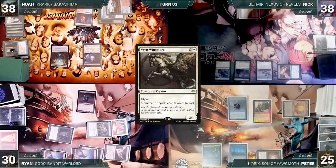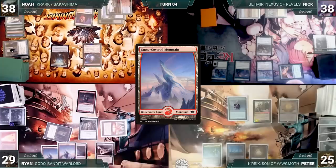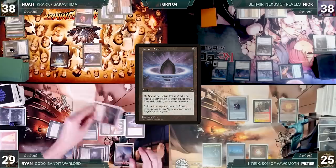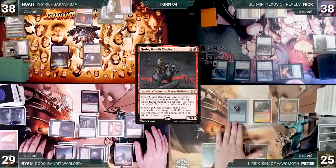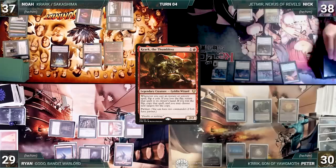Nick draws and plays Champion of Lambholt, then casts Vren Wingmare — Champion triggers getting a +1/+1 counter. Nick passes. Peter draws, takes no actions, and passes. Ryan takes damage from his Mana Vault during his draw step. He plays a Snow-Covered Mountain and casts Lotus Petal paying the Esper tax, then attacks Peter with Godo. Godo triggers — Ryan untaps and gains an extra combat. Peter blocks Godo with Kerik, Godo dies, and Peter gains five life. Ryan ends his turn.